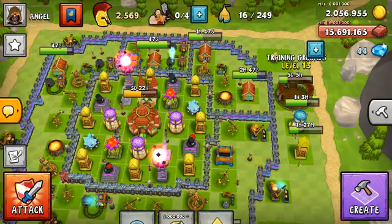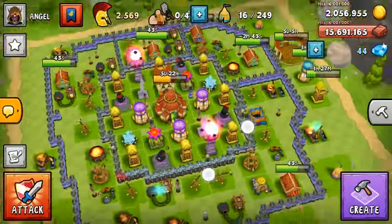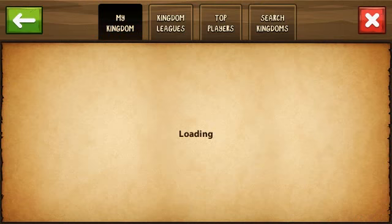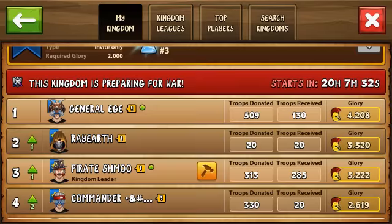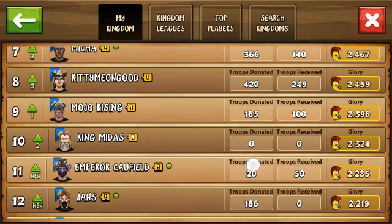Seems like you can upgrade the warlocks quite a lot. In the kingdom, you can now see who is online — a green dot next to a name means they're online, and no green dot means they're not online.